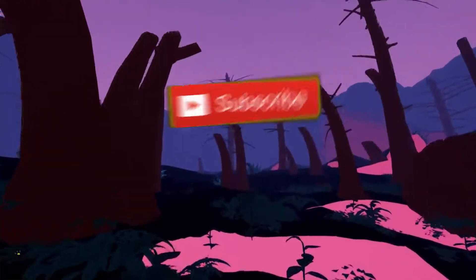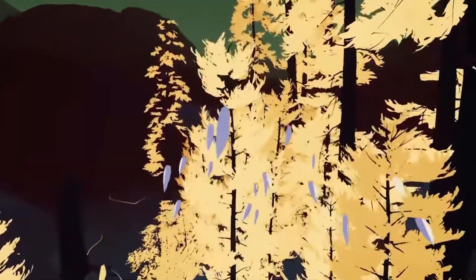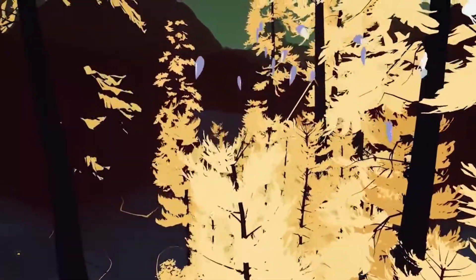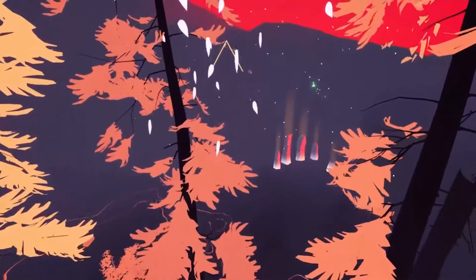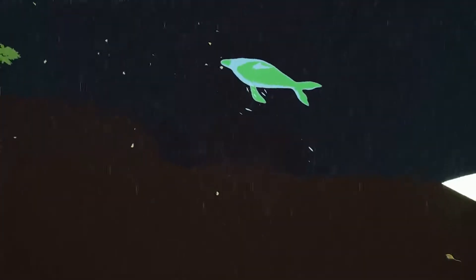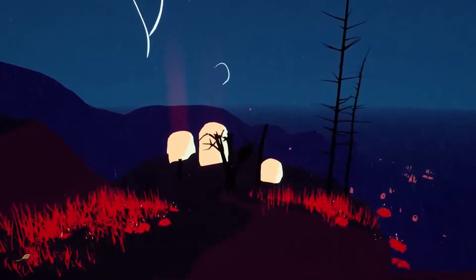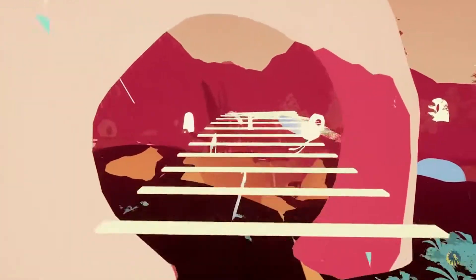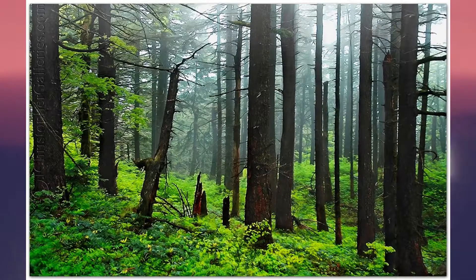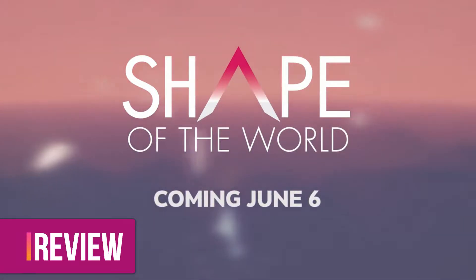Shape of the World puts you in the shoes of an outsider who experiences a strange and surreal world that reacts to you as you pass through it. Originally a Kickstarter in 2015 by Stu Maxwell, who worked on Gears of War 4, Stu worked tirelessly for two years in his evenings and weekends to bring to life an experiential game designed to relieve stress and allow players to unwind and relax. Inspired by the beautiful forests of the Pacific Northwest, but can a game help people relax after a busy day as the developer hoped? Let's find out.